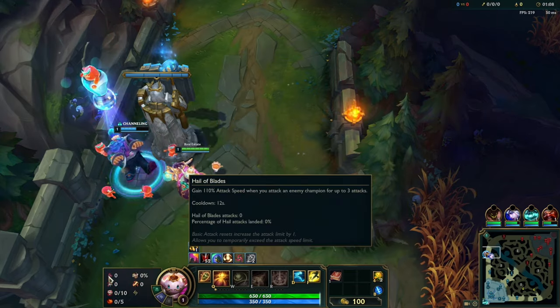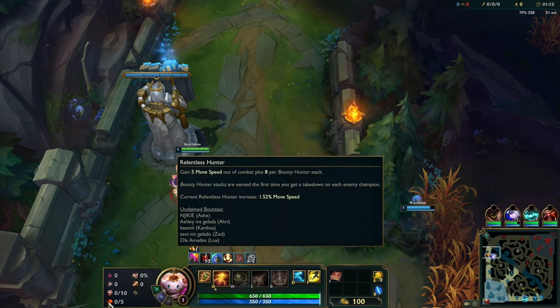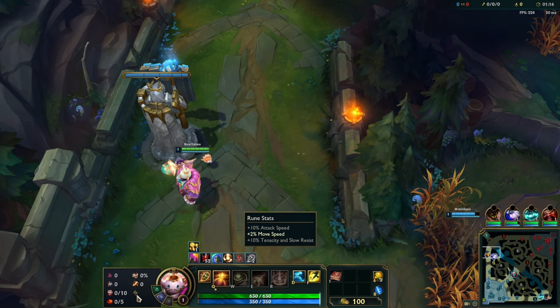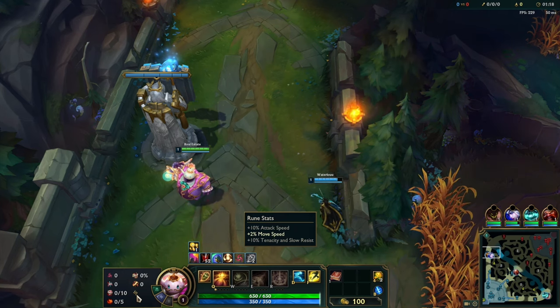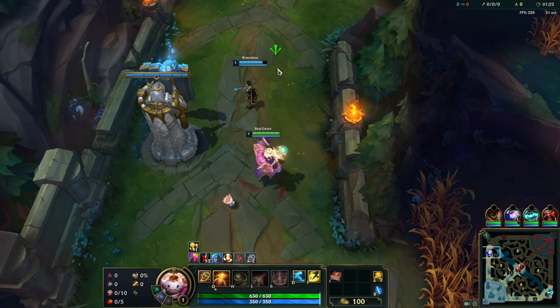We are running Hale of Blades, Cheap Shot, Eyeball Collection, Relentless Hunter, Legend Alacrity, Cut Down, and we have Attack Speed, Move Speed, and Tenacity and Slow Resist. I'm your host, Real Estate.